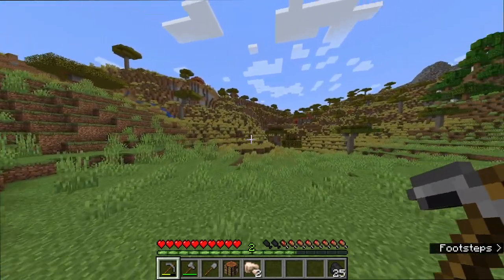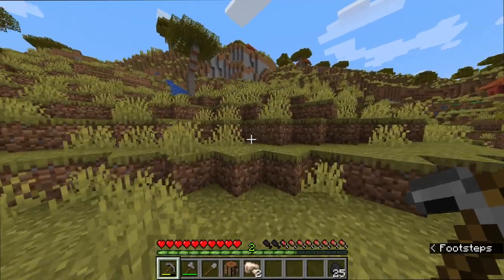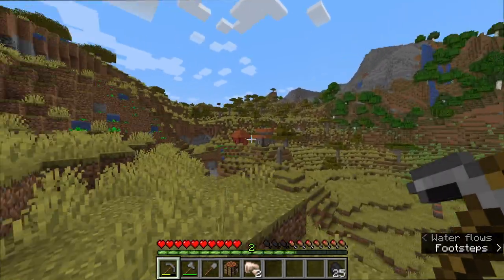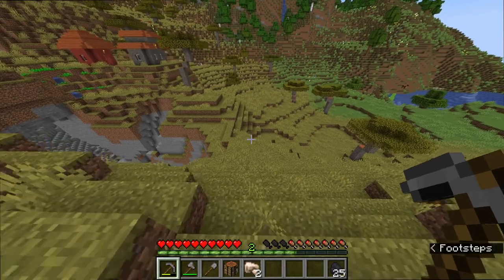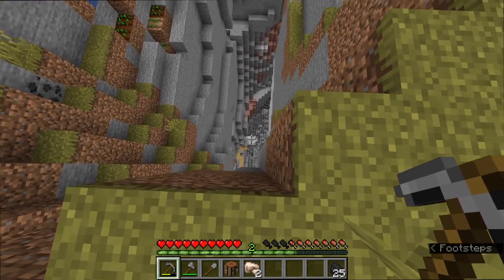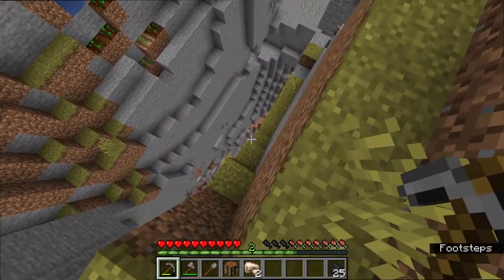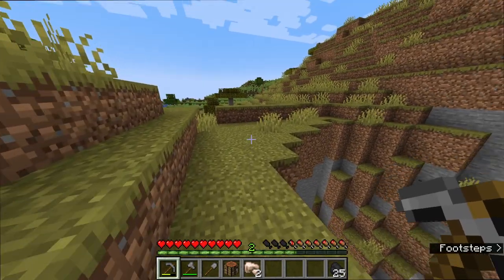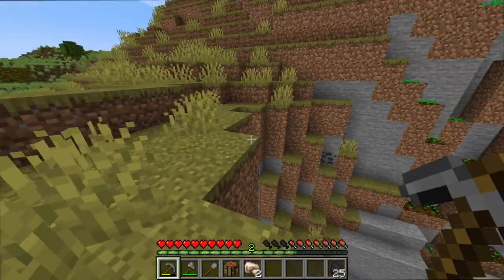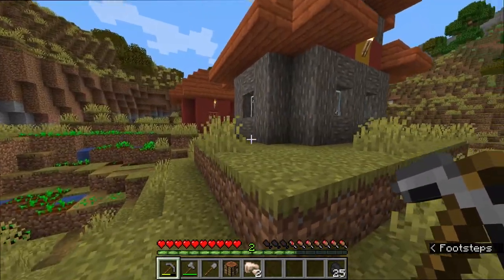Maybe some horses if we can get a saddle from that dungeon over there, and a village right next to us. There's some waterfall action here as well. Take a look at this cave — it goes down very deep. Whoa guys, I think we just found our very first diamond and we have to go pick that up in this episode already. But first, let's explore this village.